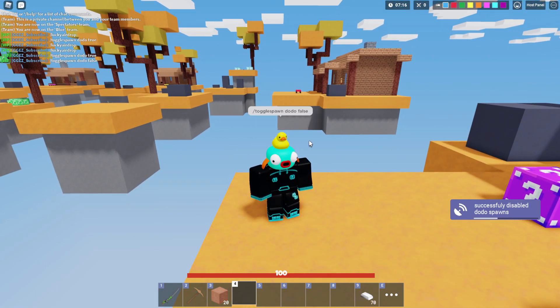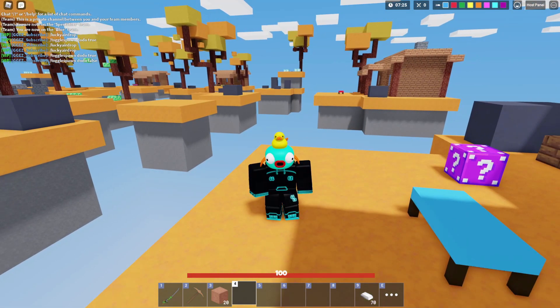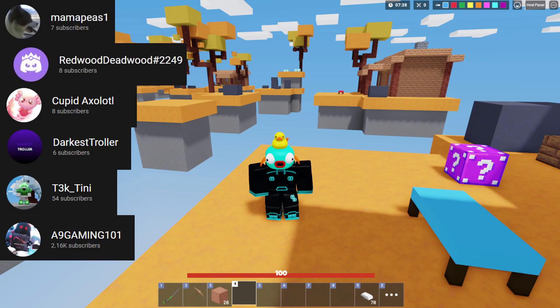Either way, that's all the commands I could think of off the top of my head. If I did miss any, make sure to let me know in the comments below. That basically covers all the custom match commands and how to use the host panel — it's not too difficult and it's pretty fun for making custom match games with friends. This is going to wrap up this video, so it's time to thank our YouTube members: thank you Mama Peace, Redwood Deadwood, Cupid Axolotl, Darkest Troller, Tiny, and A9 Gaming. It helps out a ton and I appreciate y'all for being members. I will see you all in the next video — peace out.